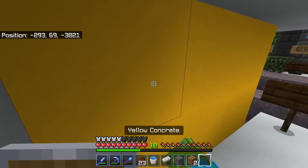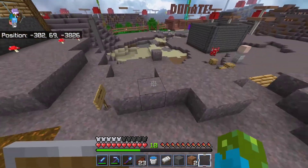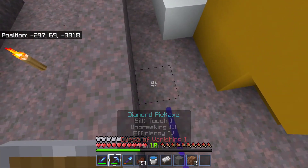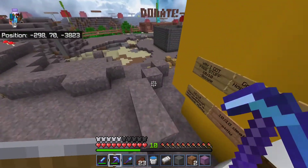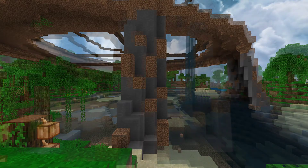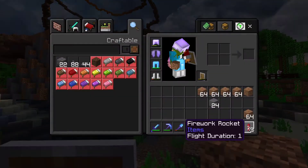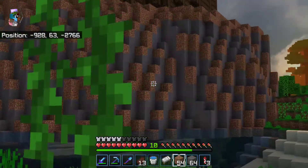Now with that done - and yes, I made sure you couldn't see the coordinates in case someone wanted to take a sneak peek - I want to head back to the tree so we can get a little more work done. With just over a stack of stones, this side of the hill is done.